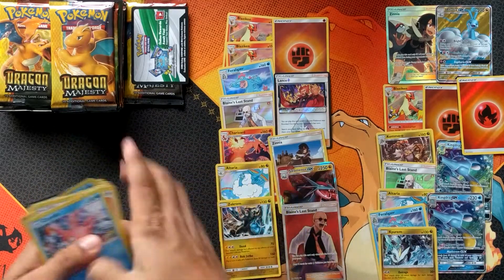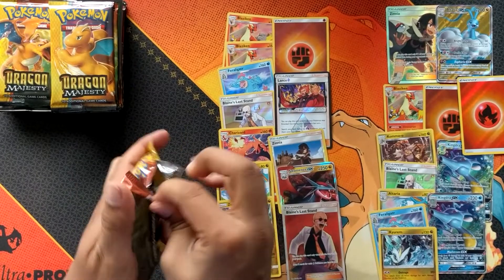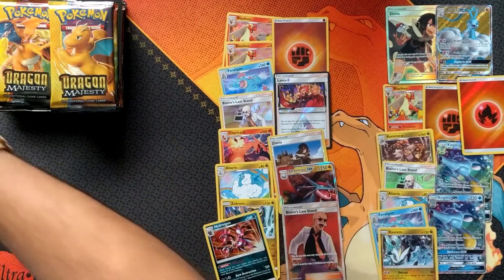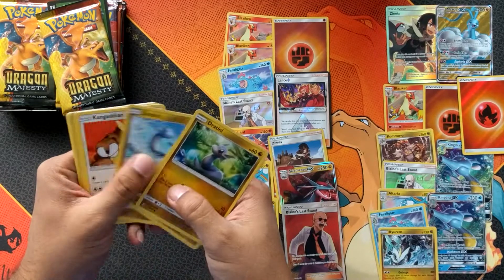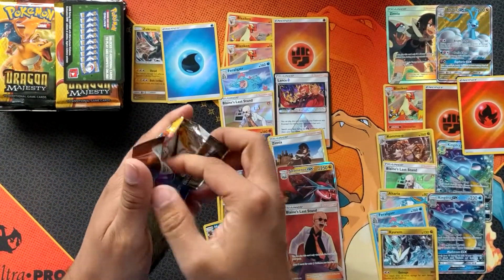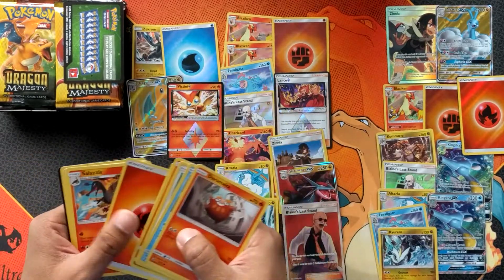Zekrom holo, Roaring Skies code — it's the last pack of the second box. Hydreigon holo. Box number three — Zekrom and Water Energy. Oh nice, what a pack: Dragonite Full Art and Victini Prism Star!